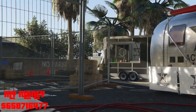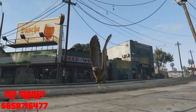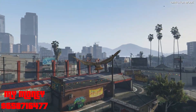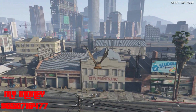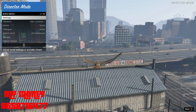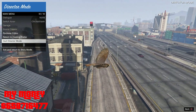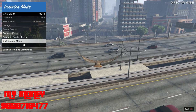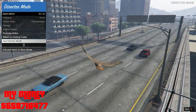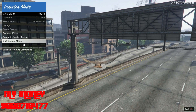You can do this until you get it. So here's the thing: you have to pull up your interaction menu and go all the way down — press up on your d-pad — and hover over Quit Director Mode. Then you want to fly into a moving car. You can find the highway — cars are always running. What you want to do is go head-on with the car. Line it up, go head-on, but before you hit it you want to spam X or A.